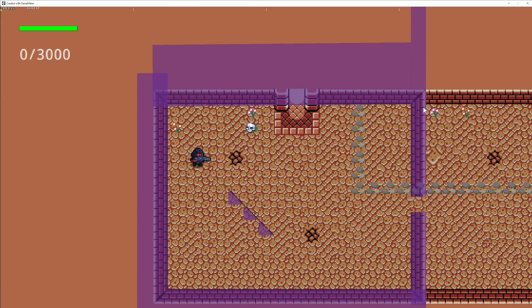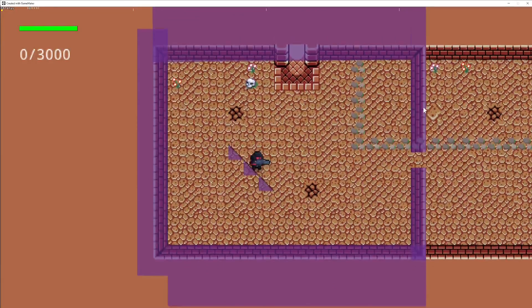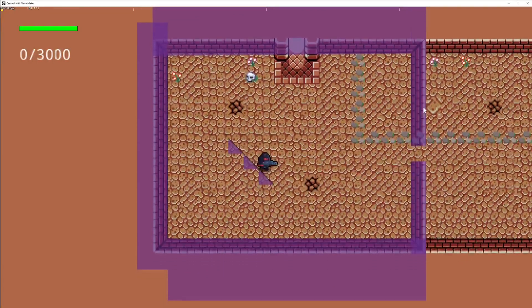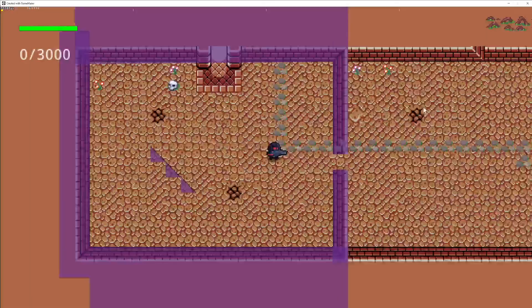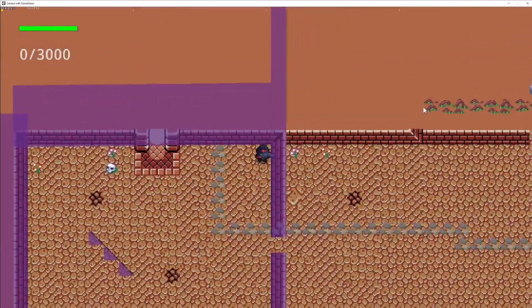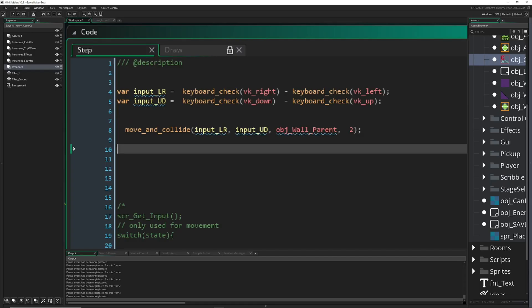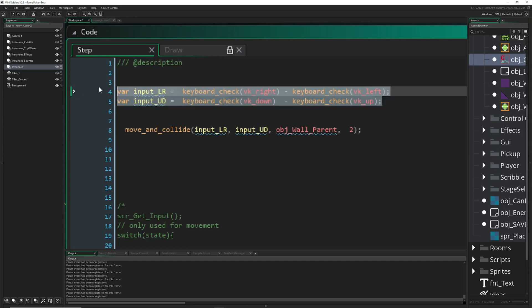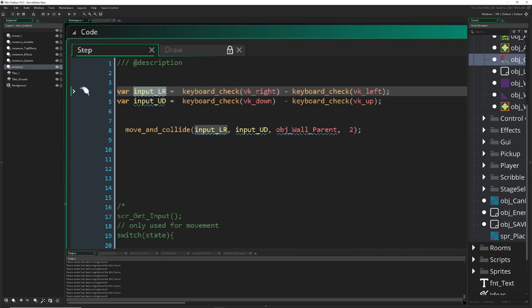This is a neat little function which they just stealthily added in there — just casually, 'oh yeah, by the way, we're just making all your troubles go away, even slopes,' which is a complete pain to program. And now it works out of the box with just one line. How does this magic thing look? Actually super unspectacular.